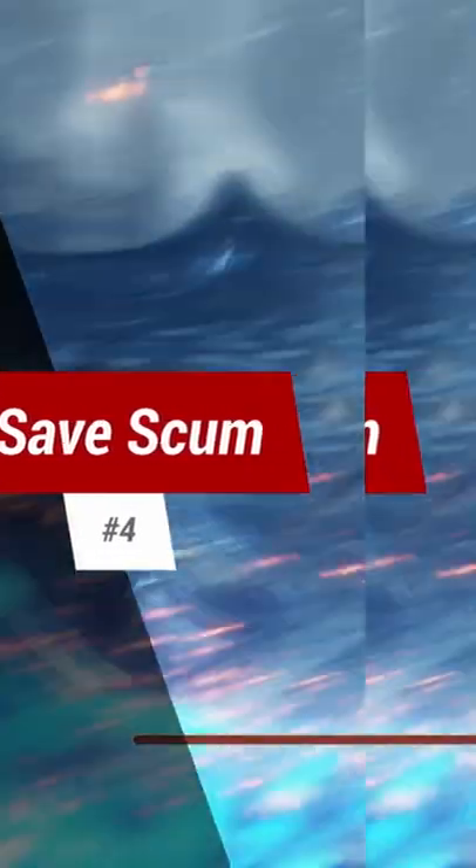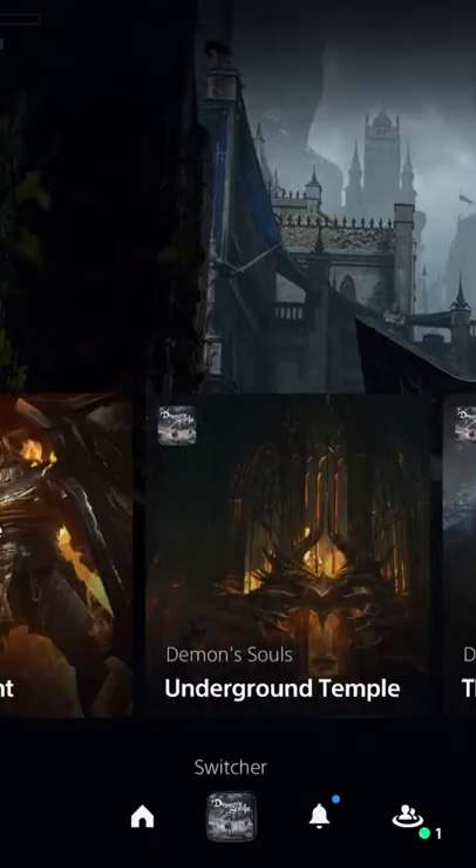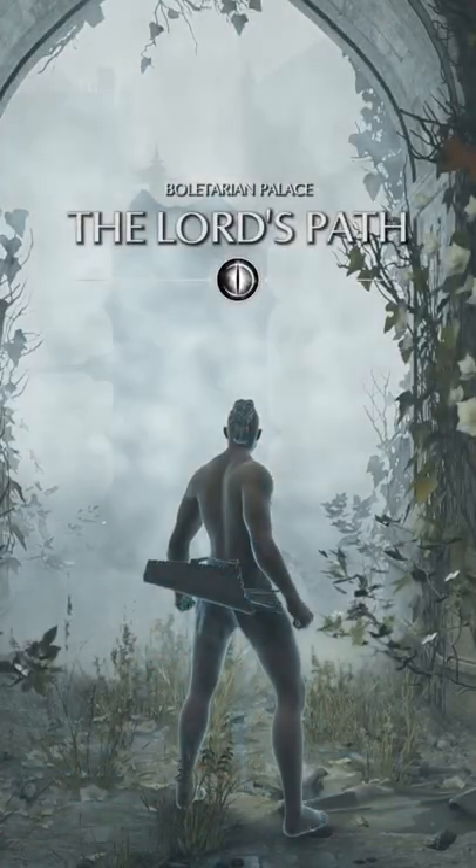Number 4, Save Scum. If you hard close the game from the PlayStation menu quick enough when you die on a boss, for example, you will load up outside their fog gate.